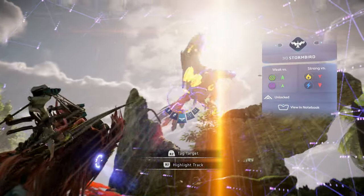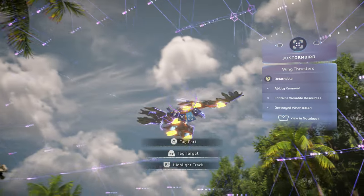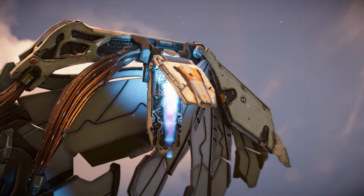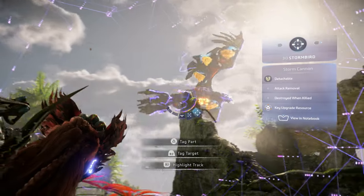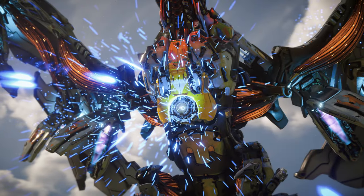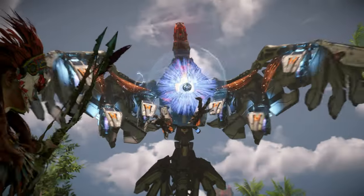Now let's study the Stormbird's weak points so that you can get the upper hand in battle. Six wing thrusters line the Stormbird's wings, which it uses to gain additional speed. Either detach or destroy all six in order to disable its dive bomb attack. The Storm Cannon acts as a powerful lightning generator — detach or destroy it to disable its ranged shock attacks. Upon destroying or tearing it off, it will explode and briefly immobilize the Stormbird.